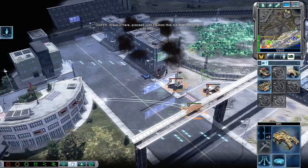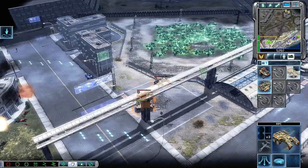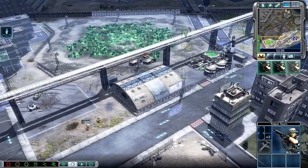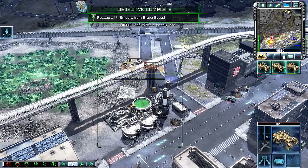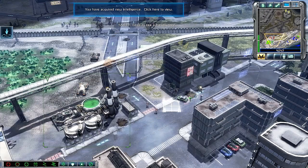Bravo 2 here — proceed with caution. This place is crawling with Nod. Ready for combat. There is one more Bravo in the city, Commander. Enemy base sighted, heading to new position. Good to see a friendly face. Keep out of sight. Intelligence data updated.